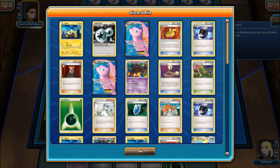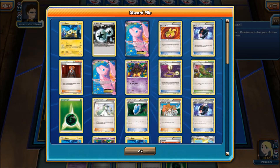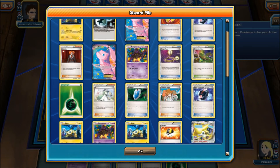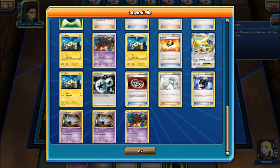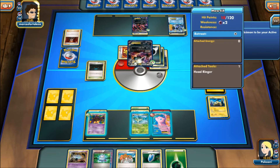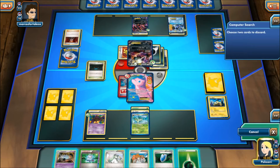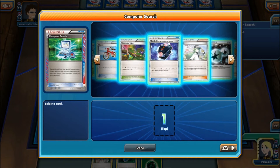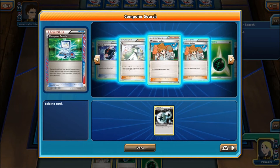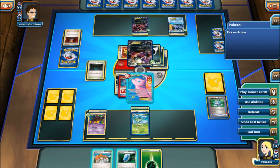Let's see — how many Night March do we have? We have 1, 2, 3, 4, 5, 6, 7, 8, 9, 10. So okay, with this I'll have 10 in the discard. With this Mew I need to Computer Search for a DCE. Unless I did the math wrong, I'm just going to lose real bad. And then off of this I need to hit a Dimension Valley. Sweet, I got it!